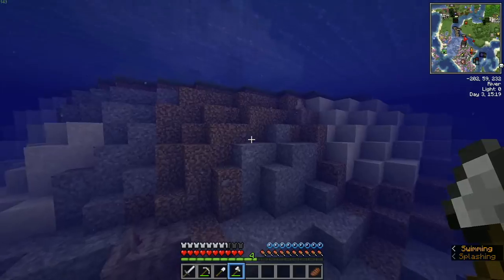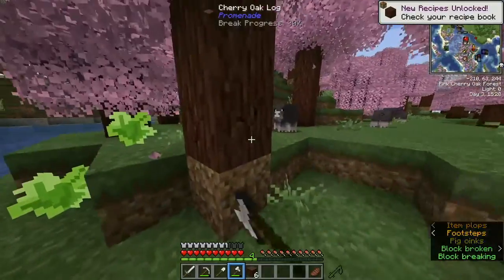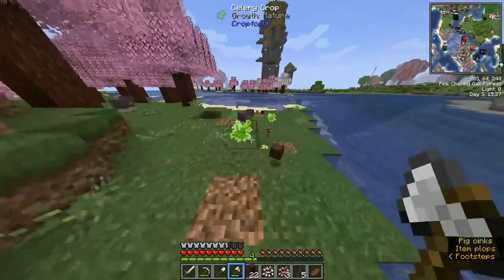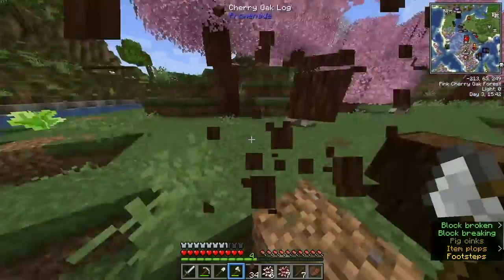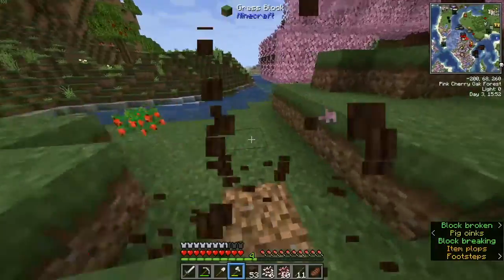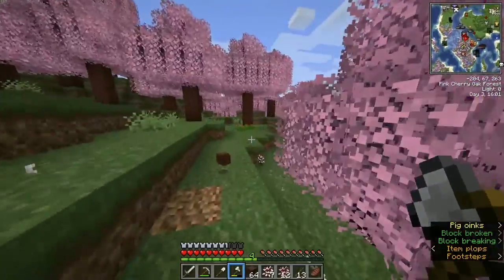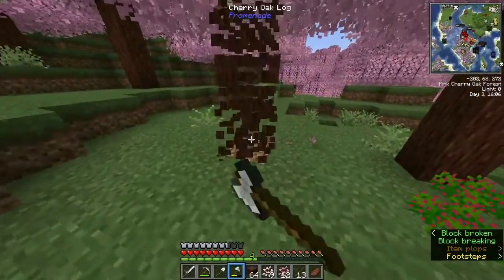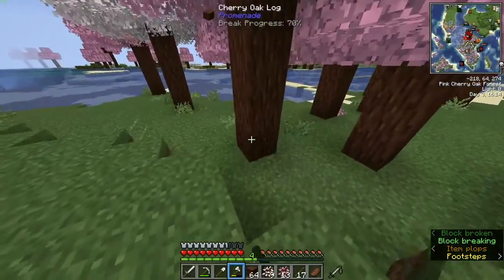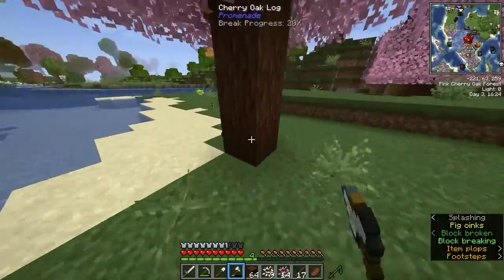Anyway, here are the cherry wood trees I was talking about. This wood looks amazing. I need some saplings for these trees. Let's just collect a whole bunch of it and go build from there. That should be good — two stacks. I'm just going to get a couple more.